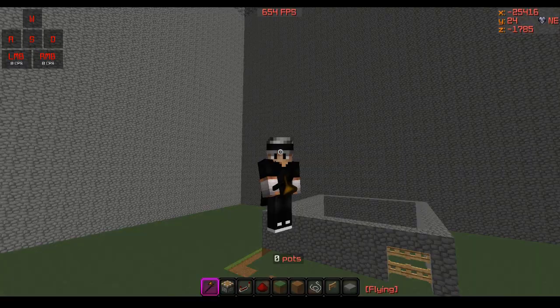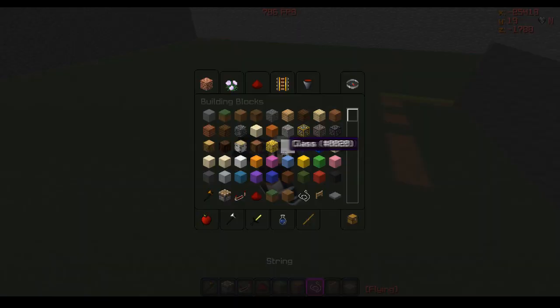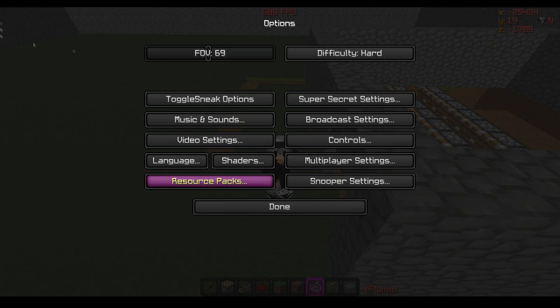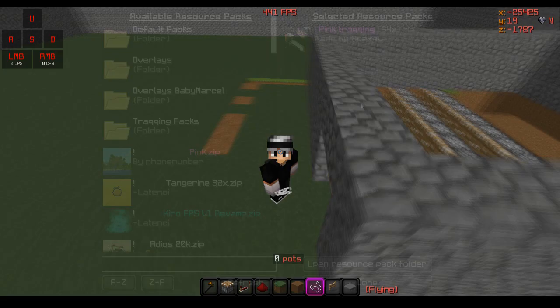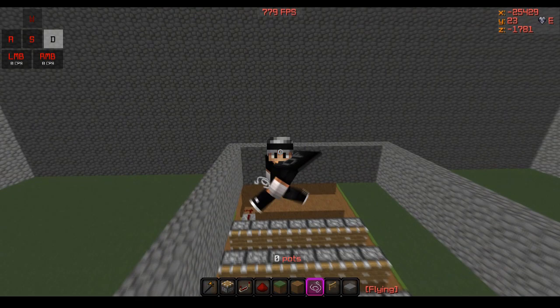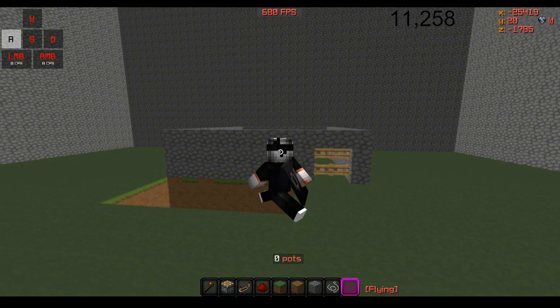Quickly before this video starts, I got a new pack made by a block — it's an old pack someone made for me. I didn't really use it back then but I actually want to start using it because I really like it. It's called Pink Tracking. If you want this released, let's aim for a certain number of likes.